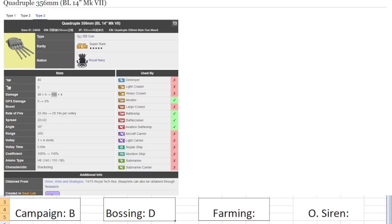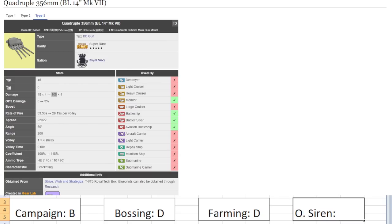Farming: D — this gun is very slow and for farming you want fast guns. OS: D — by the time you're in Operation Siren you have far better end game guns. Overall, this is an early game gun, one of the earliest battleship guns to come out in Azur Lane, and it is not the best by far. I would not upgrade it unless you're chasing fleet power for the stat bonuses on your ships. Otherwise, this gun is just not that great.